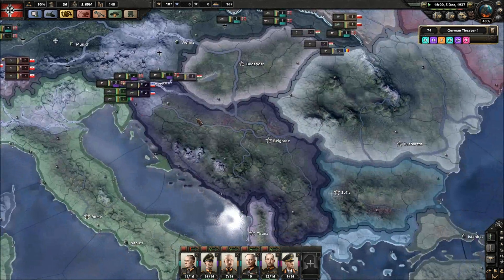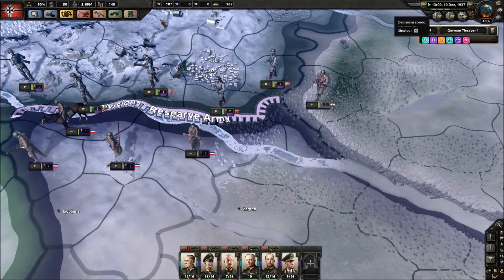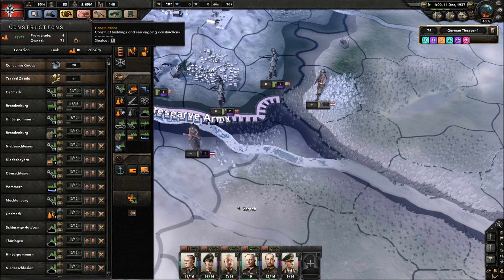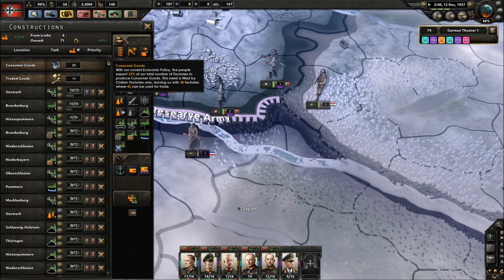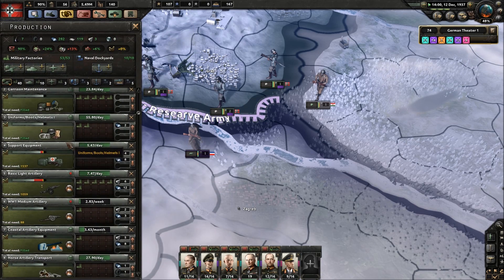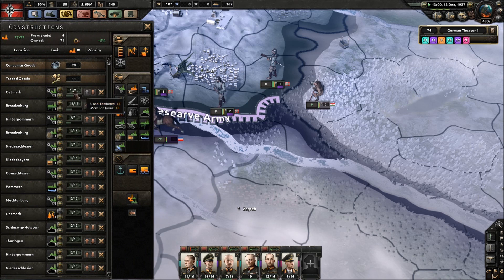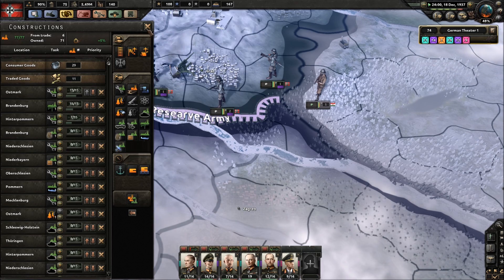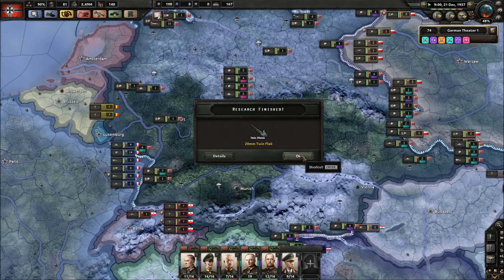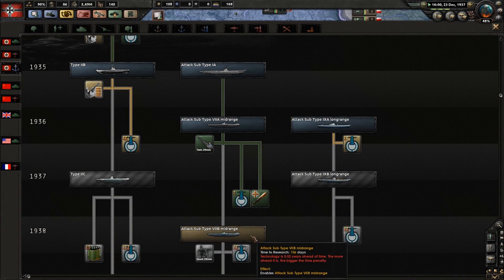We've got 60 days to get this Sudetenland. We've got lots of troops on the border. Give small arms factory. Did that increase production? Small arms factories - it's not on two rows yet. When's that done? February. Let's just get to February and see what happens. Twin flak guns are done on the subs. Subs are done until 1938.